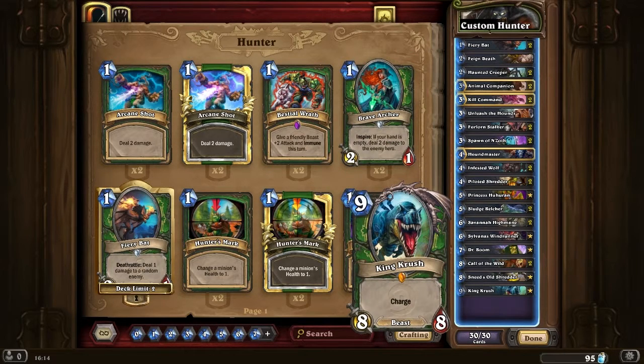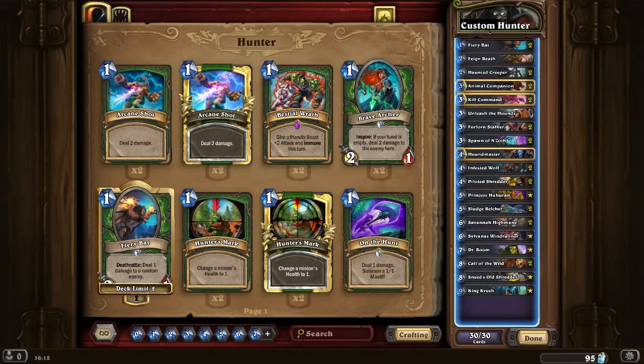I do like having King Crush in here. It's the best charging minion in the game. What does Leroy cost now — 6? No, I think it started off at 4 and then went to 5, so it's probably 5. But still, it's not really the same sort of usage. Sometimes at the end of the game you just want to finish it with King Crush — it's pretty useful.